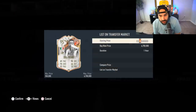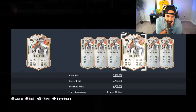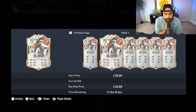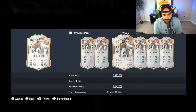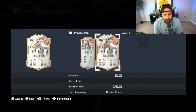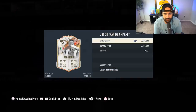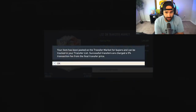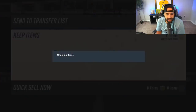Two million?! They're at 2.8 right now — I'm seeing so many on the market at 2.7. I might throw mine up at like 2.3 to see if he sells. I might have made a big mistake there, but I'll take two million coins — you got me messed up. Oh baby, that is what I like to see! We take that!